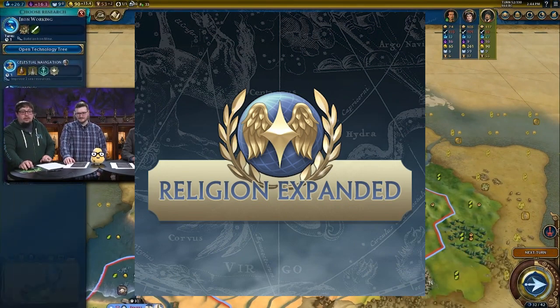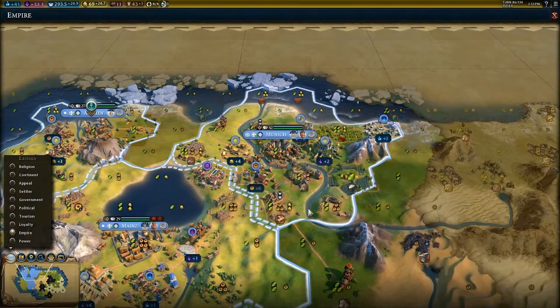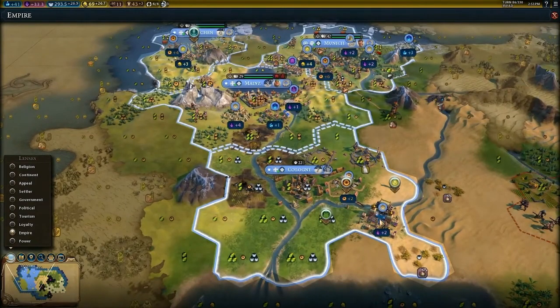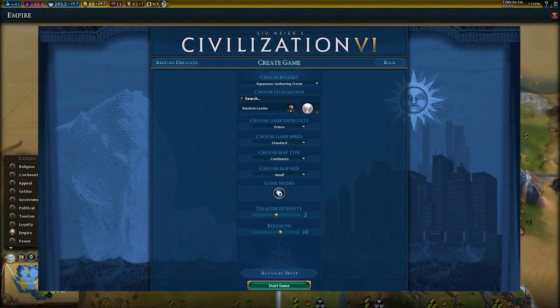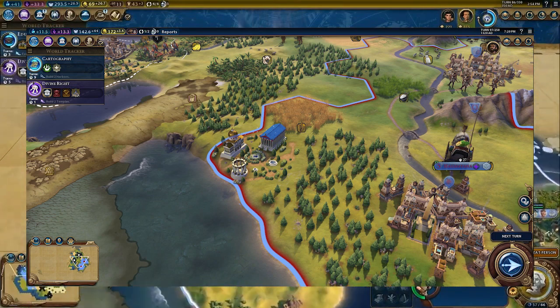Thankfully, this mod — the Religion Expanded mod by Pokiehl — adds a great deal of customization to religion. One of the big reasons this mod is a must if you are a more passive player when it comes to city building and religion is that you don't necessarily have that much time to dedicate in the ancient or classical era towards a holy site, and that ends up sniping the religions. There are only 6 to 8 religions depending on your map size. Thankfully, this mod adds — at least with the base game — 12 religions, and with Gathering Storm and a unique historical religion mod, you have a max of 16 religions.